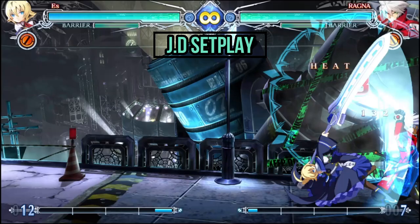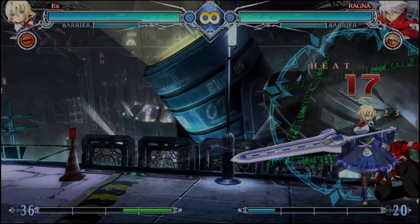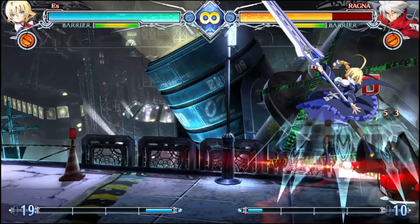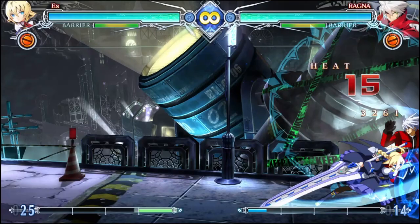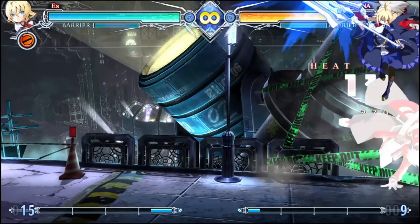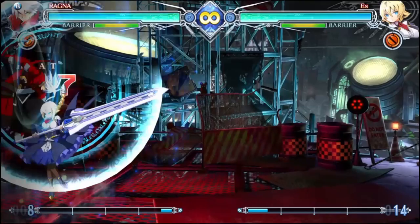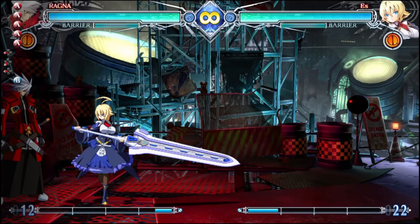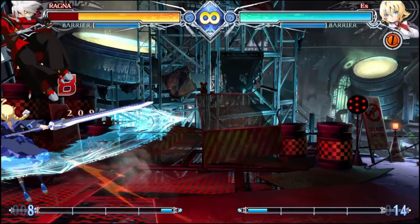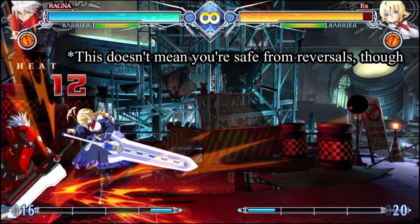JD's crest offers S her strongest oki options. It allows her to convert her mixups into damaging combos while keeping her plus on block if the opponent manages to block correctly. Given its strength, it's important to learn exactly how it functions. The basic requirement is that you need a JD knockdown in the corner, which can be done with 2C JC JD. Once JD is placed, the objective is to time your mixup so that it's covered by JD's explosion a few seconds later. A general way to standardize this timing is by doing 2AA, 5AA, and then immediately going for a high-low mixup with either JC or 3C. Timing it in this way guarantees that the crest explosion that follows will be delayed enough so that you're still plus on block, but also left with enough time to follow up with a combo on hit. Keep in mind that because you are following a block string, this also makes your options a little more predictable in the eyes of the opponent, so consider experimenting with other timings as well to keep your opponent on their toes.